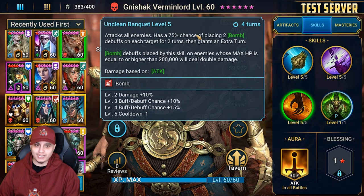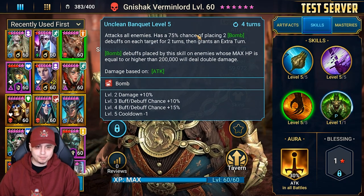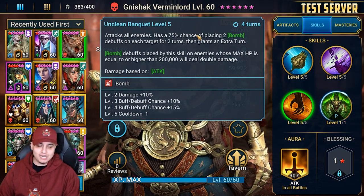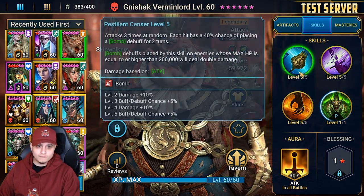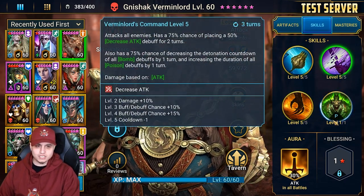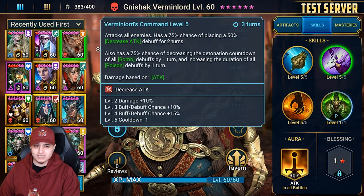The bomb debuffs placed by Unclean Banquet on enemies whose max HP is equal to or higher than 200k will once again deal double damage. The key here is the extra turn mechanic, where you can actually block off the A2 for Bommel and just prioritize bomb abilities to min-max. But in terms of other PvE content such as Dragon and Doom Tower, he's actually a crazy champion — on par with one of the best poisoners in the game.